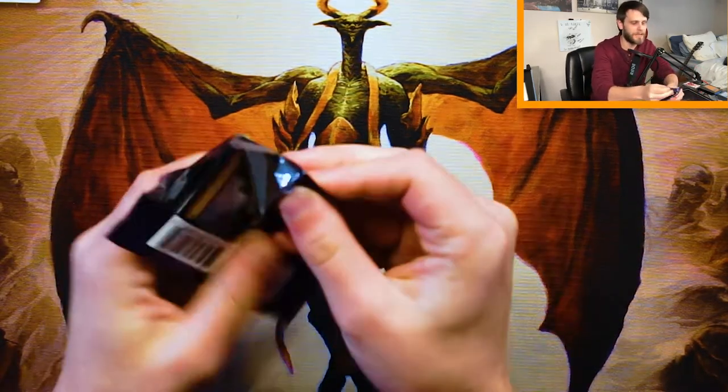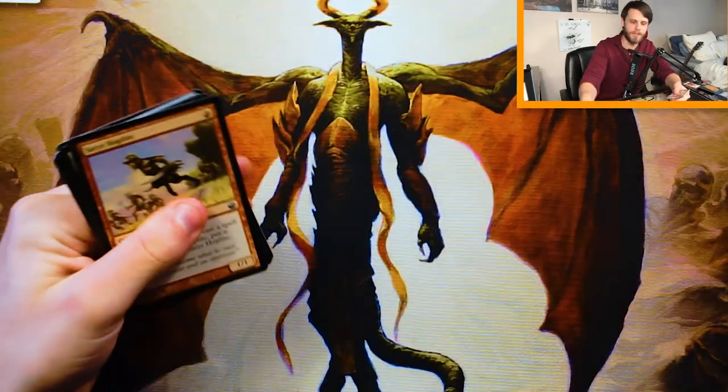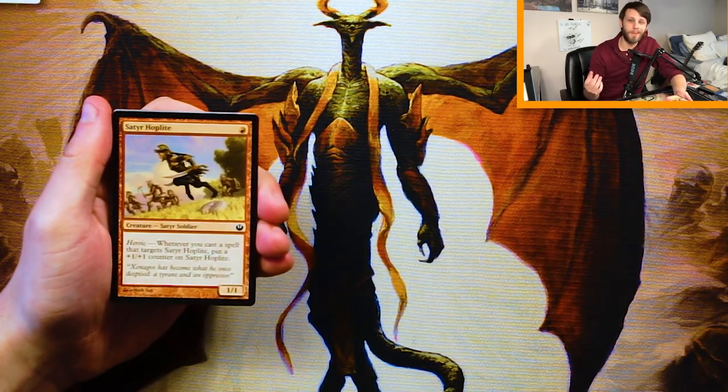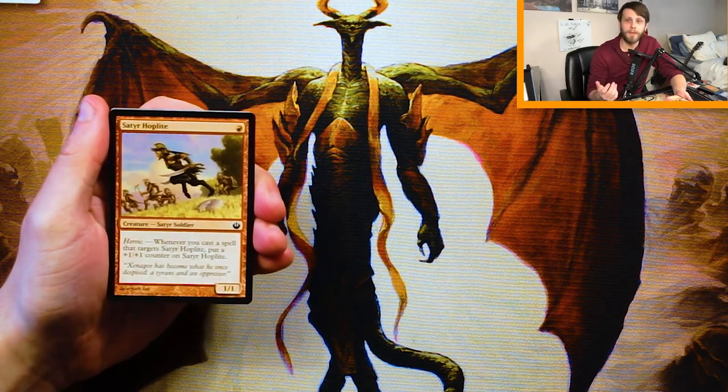I actually do like the set Journey Into Nyx. A lot of really cool cards in it, including some multicolored gods, which I absolutely love. We're going to go through this as if it's a pack one, pick one scenario. We're going to hopefully be able to figure out what our first pick would be, and we'll get to talk about the mechanics and things along the way.